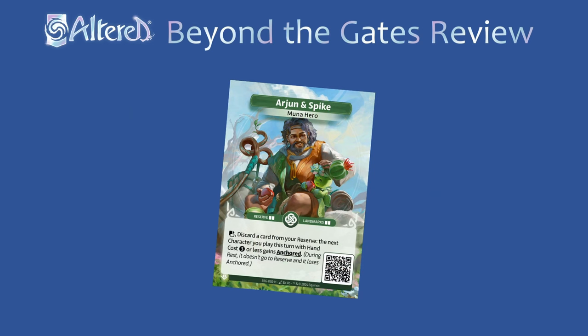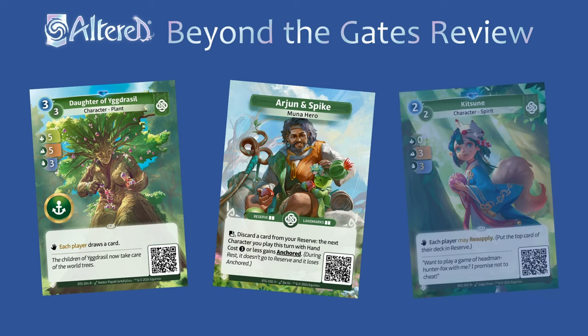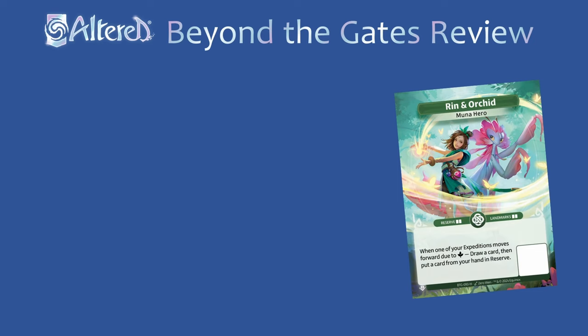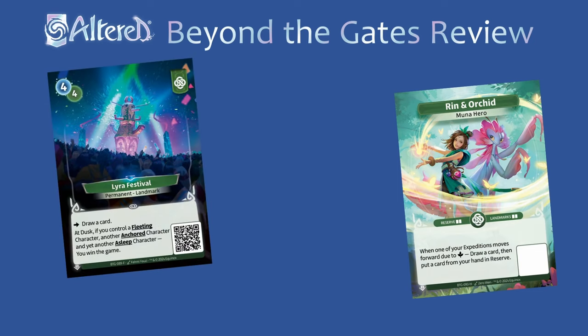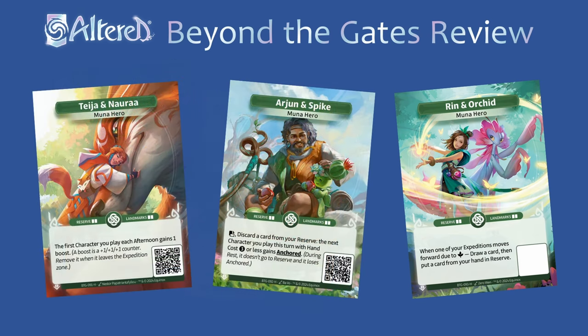Arjun can give cards you play anchored on his own by discarding a card from your reserve. He wants to see three cost cards with great stats, like Daughter of Yuggesil. Pair those with things that resupply to set up your hero effect, and you'll be ready to put pressure on your opponents. Rin and Orchid draw cards when you advance due to forest. The extra cards can help you assemble combos, like having one each of the fleeting, anchored, and asleep characters needed to achieve Lyra Festival's alternate win condition. You can still go for a normal win too, and use Rin's effect to set up Coppelia, or put cards with a support ability in the reserve. Now let's look at the cards available to them.